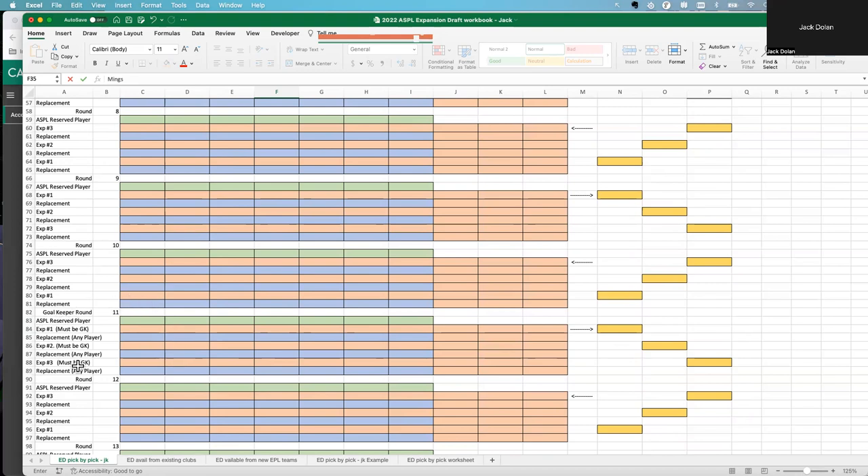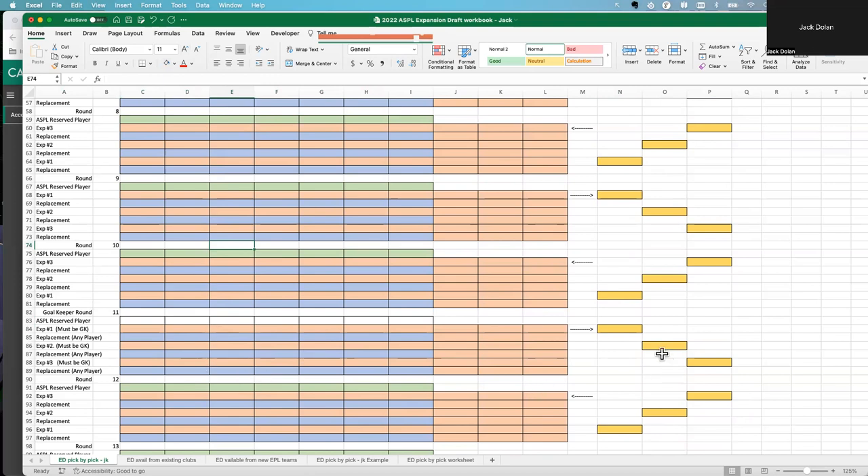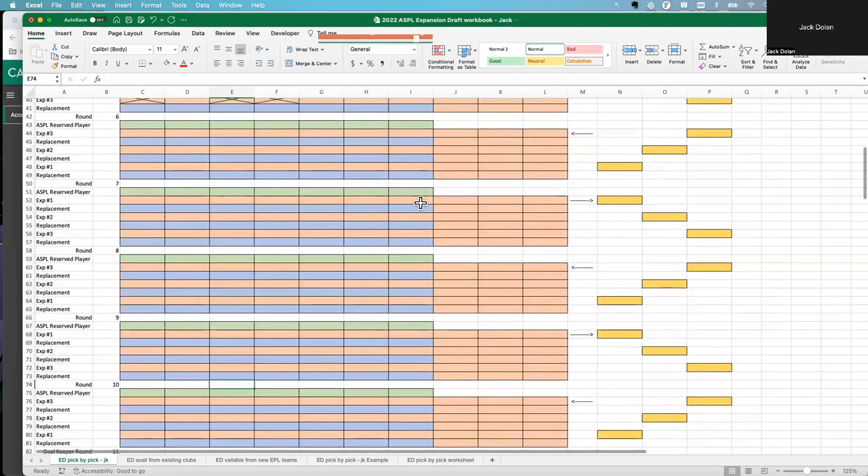Round 11 is the goalkeeper round. This is where expansion teams can choose a keeper from any team — there is no reserving of players in this round. Wait, I said 'any player' — it's supposed to be any goalkeeper. I'll change that to 'must be a goalkeeper.' There's no reserving of players here; they have to skip around. ASPL owners, don't forget to reserve your keeper up front if you don't want to lose them.